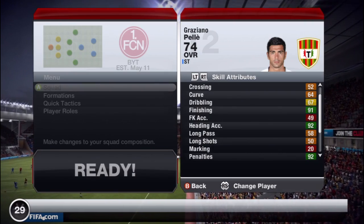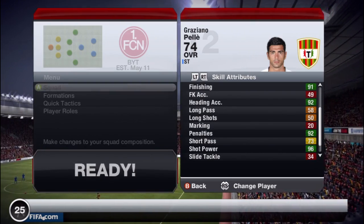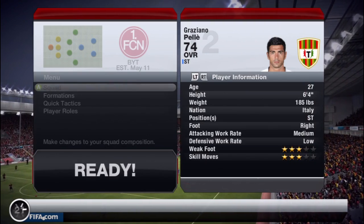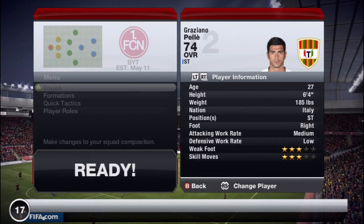91 finishing, 92 heading, 81 ball control, 92 pens, 96 shot power and 91 volleys are the standout stats. He's also got 73 short passing which I'll talk about later.